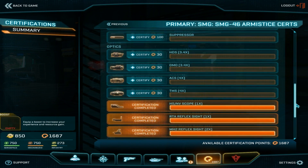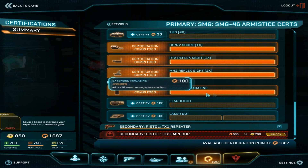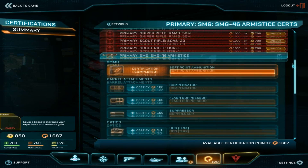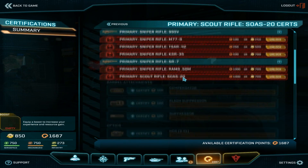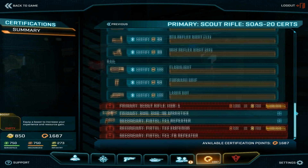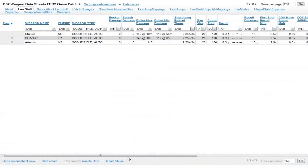The class most benefiting from SMGs would be Infiltrators, so we'll start with them. Previously, if you wanted an automatic weapon as an Infiltrator, regardless of faction, you only had one choice: the 20-round automatic scout rifle, which is exactly the same for each of the three factions, barring the Vanu ammunition differences.